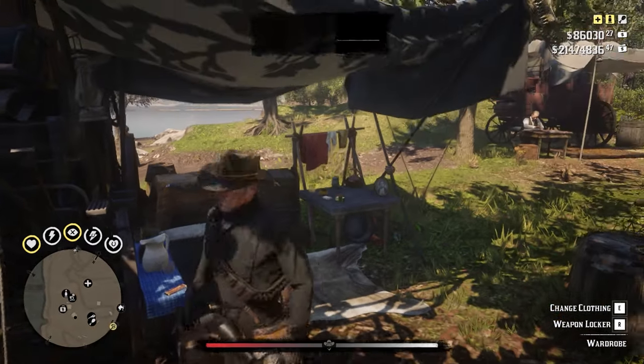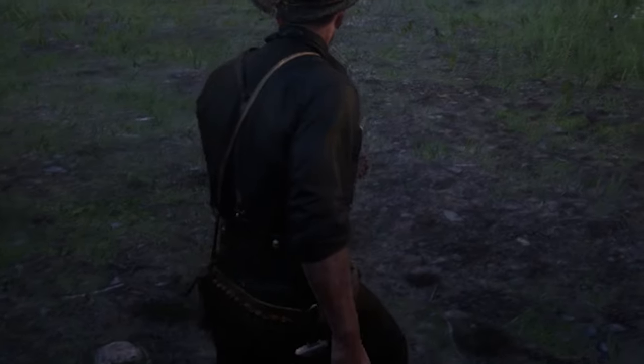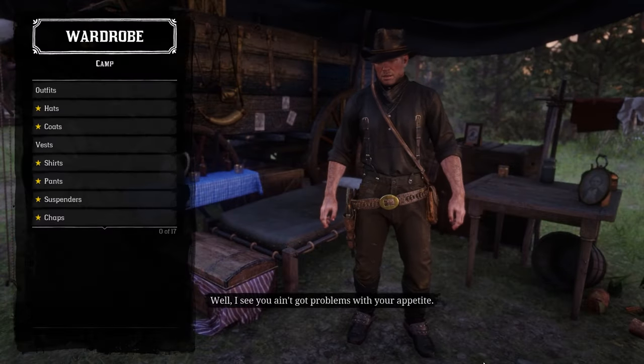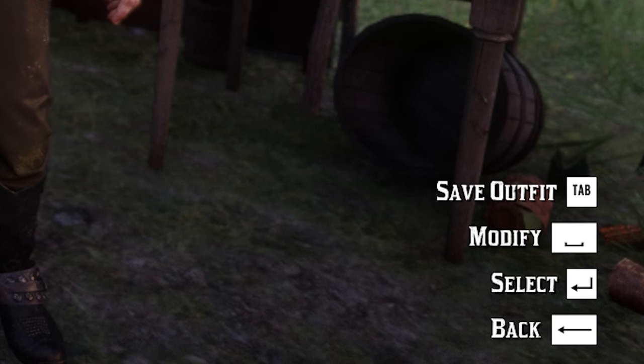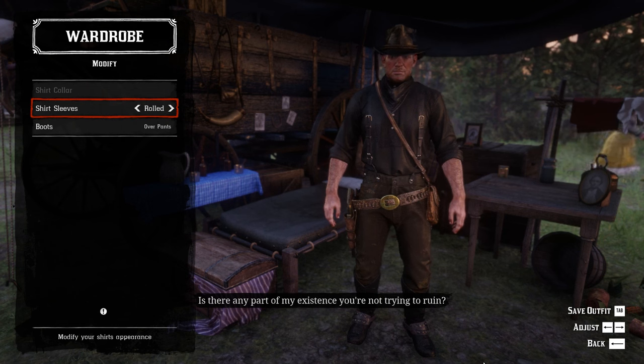If you somehow see your player have the shirt sleeves folded, don't worry. Go back to your camp or whatever hotel you're staying in and open the wardrobe menu and press the button which lets you modify stuff. From then on, you can change whether the sleeves are folded or not.